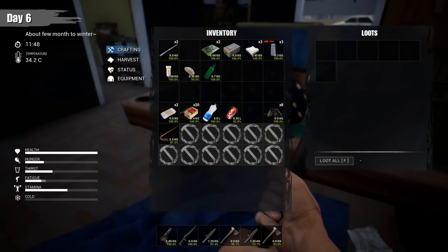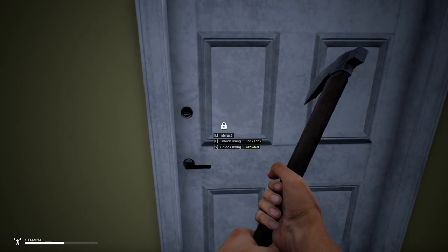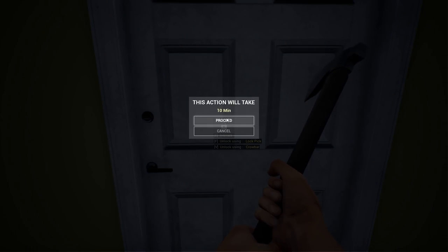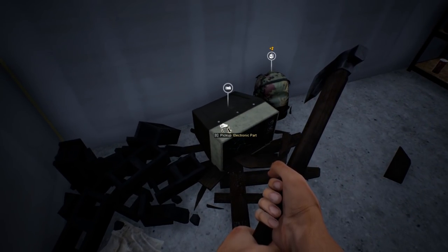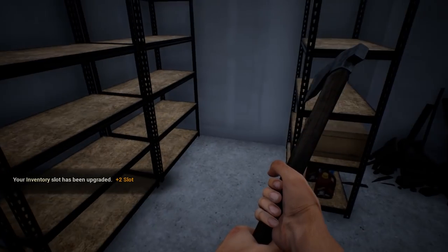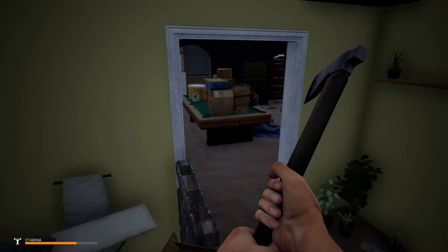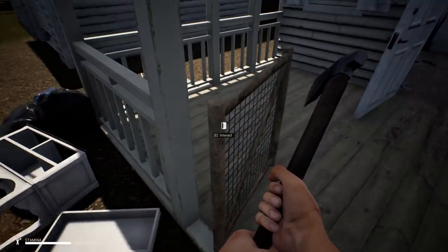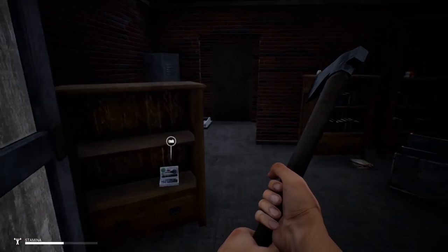Now I'm gonna have to go look for some matches, which is just a pain in the ass. You can't make matches until you find some — you have to find your first set. You need matches to get a fire going, which makes losing those matches really painful. All right, I just came down the road. We're gonna loot this place first just because it's the closest.